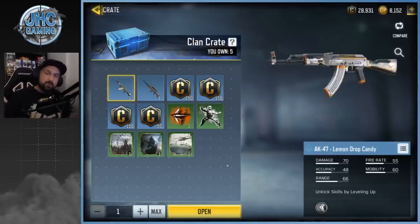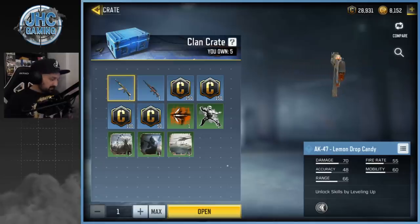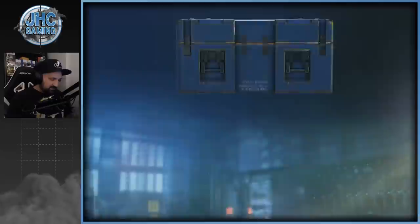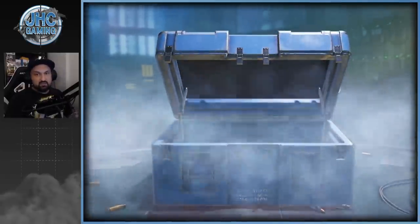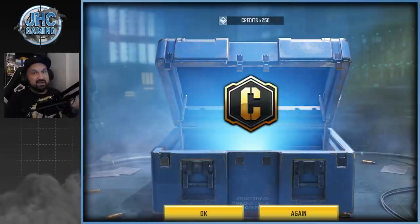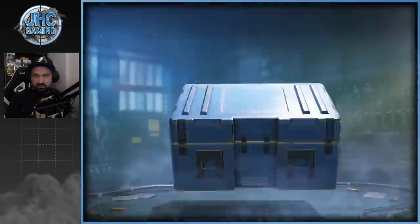Before we open the crates, make sure you guys subscribe to the channel if you like these crate opening videos every Monday, and the daily Call of Duty Mobile videos. Once again this season we'll be looking for the AK-47. Let's start — we got five. Oh, and we start with credits! Credits are better than sprays, because I had so many sprays in the past. That's 250 plus 50, and more — quite a few credits, guys.